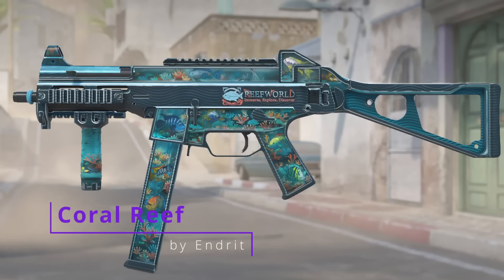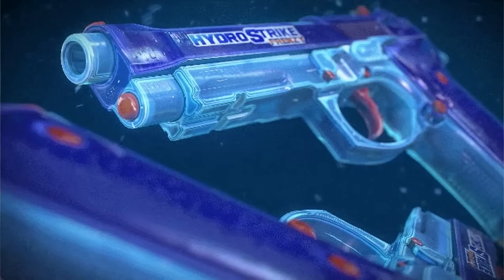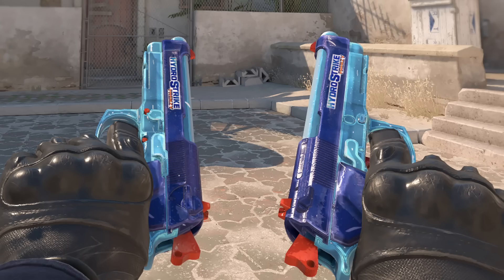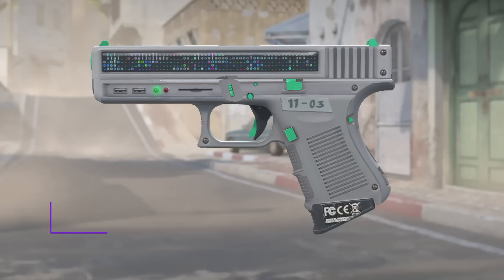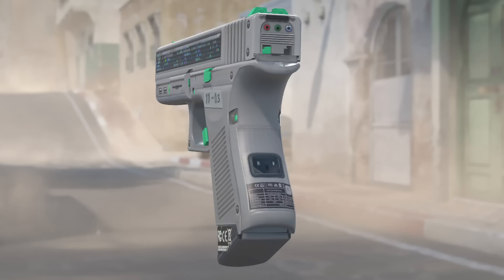We then have the UMP Coral Reef. Yes, what you are seeing are little fishes — it looks like you are looking through glass. Fitting onto that theme, there is the Dual Berettas Hydro Strike; these are like little water guns. Another restricted skin would be this Glock-18 Legacy. It has that old-fashioned look — not only is there a cool little screen on it, there's a bunch of different outlets as well.